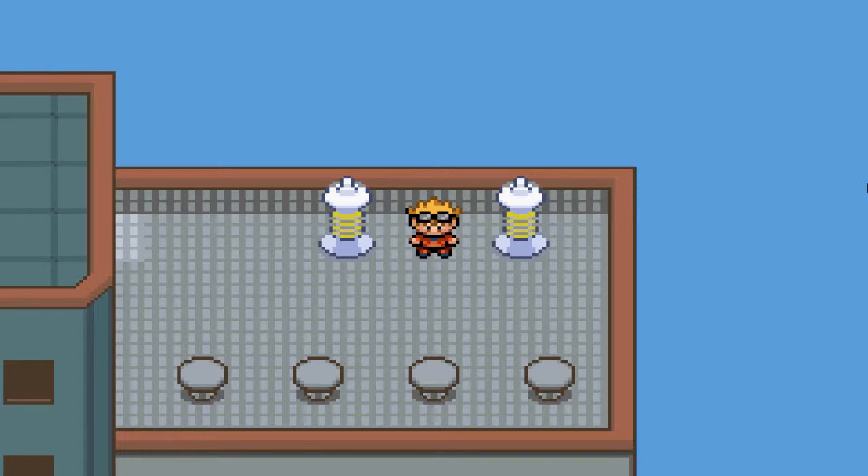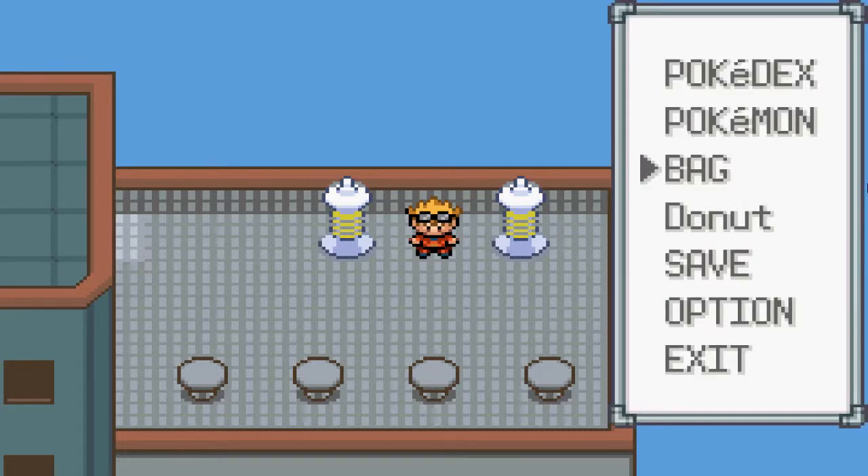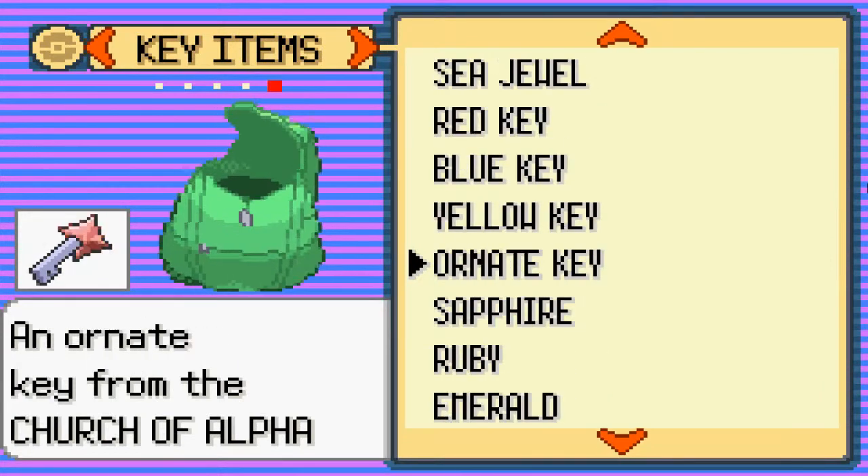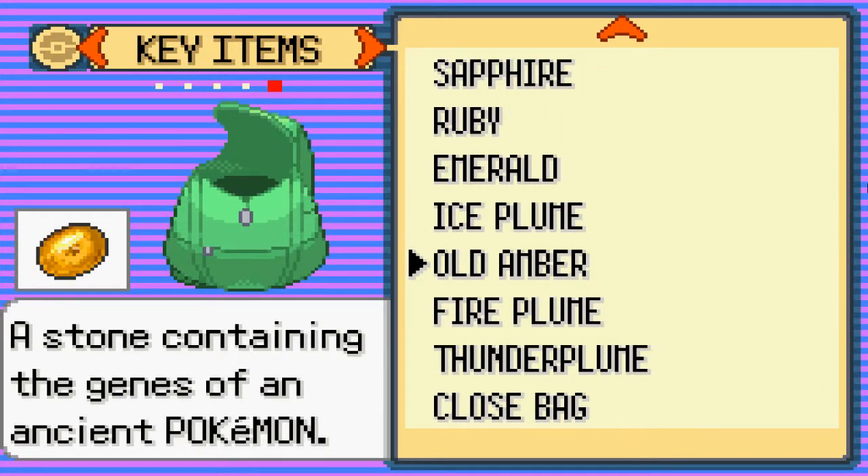I'm on top here — I just got the final item. And when I was walking to go get the item where the Fire Plume, where Reshiram was, I went through a cave and there was an item there and I got the Old Amber. I think that's for a legendary Pokemon, so I'm glad I got that. It probably would be in here — yeah, it's an Old Amber.